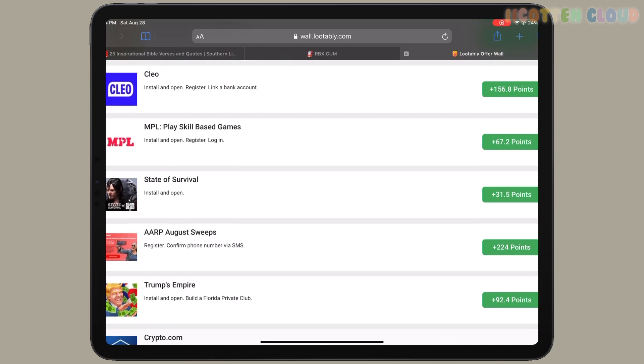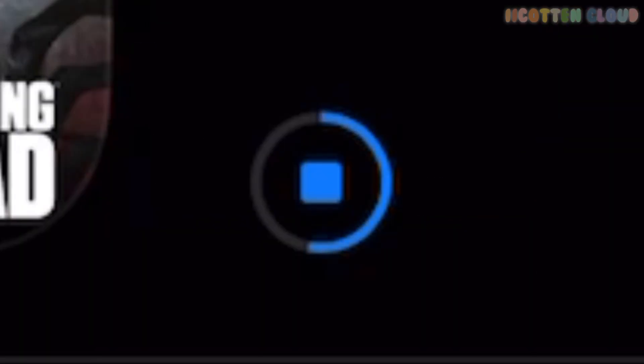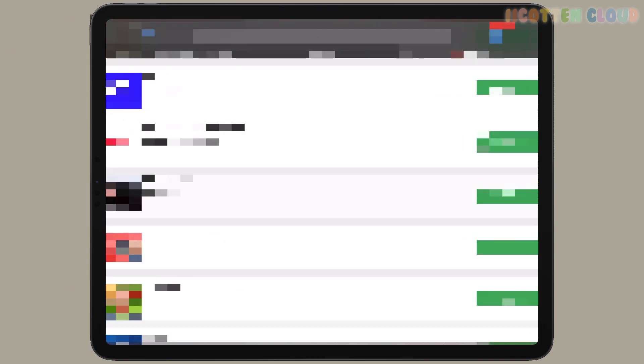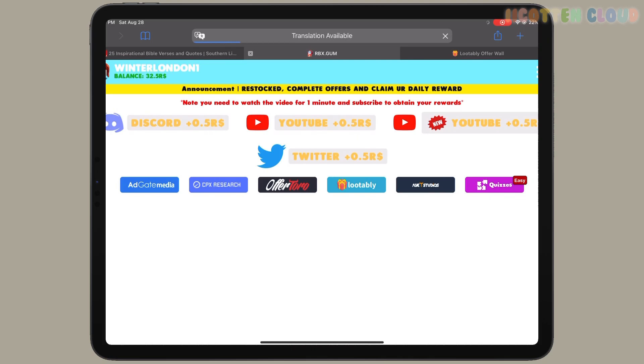I'm gonna go ahead and choose the Status Arrival app. All I have to do is download it. Now that it's done, we're gonna click open and open the app for at least 30 seconds to one minute and see what happens. You don't even have to interact with it — if you like the game you can keep it, but I'm just gonna let it sit for around 30 seconds. I feel like that's enough time. I went back and it said install and open, so we did that.